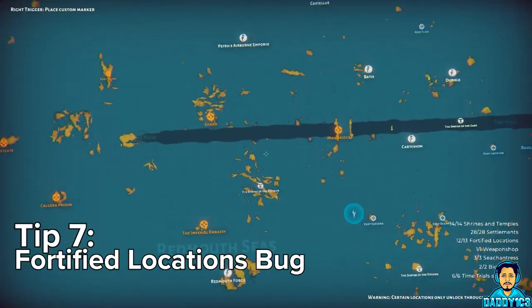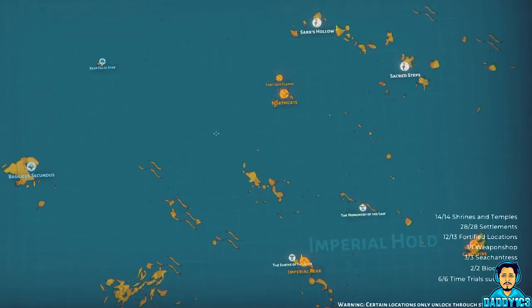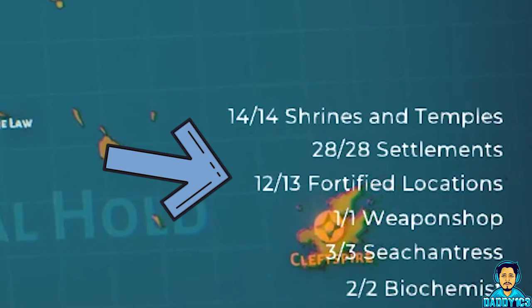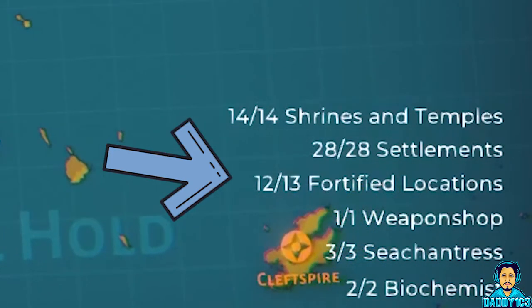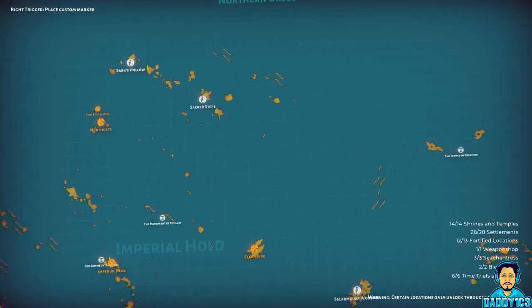Number 7. For the completionists out there, there is currently a bug in the game that shows 12 out of 13 fortified locations. Even if you find all 13 locations, it will only show 12 of 13 on your map.